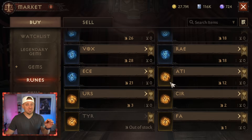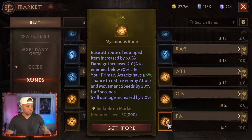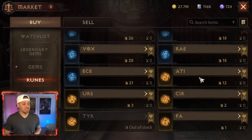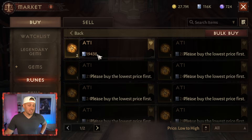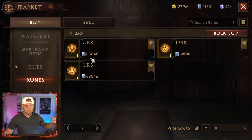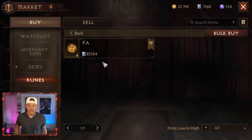But I really wanted to focus on these golden runes. These all give you an increased bonus of 6%. Even the FA — the far rune, the best one out right now — gives you that 6% bonus. They go in order from worst to best. The first ATI golden rune is selling for 19,000 platinum. That's quite expensive. The reason is supply and demand — there aren't many out there yet. The second best is going for 68,000 platinum. The CIR is down to 39,000 platinum. The TYR is out of stock, and the far rune is going for 85,000 platinum.